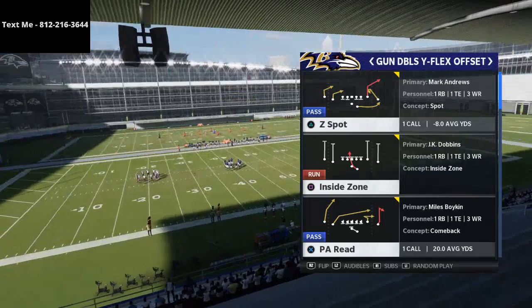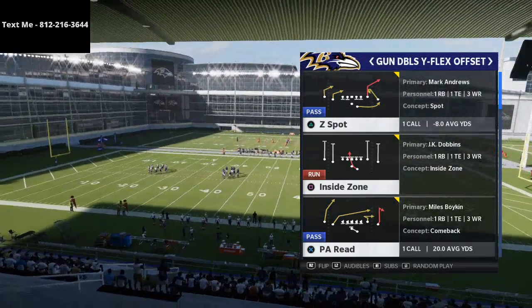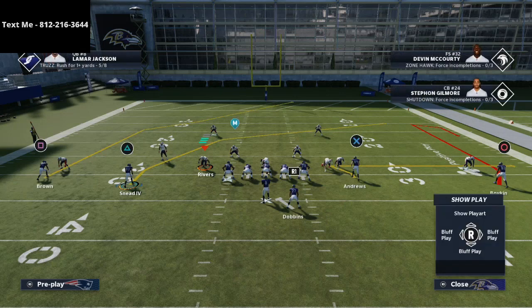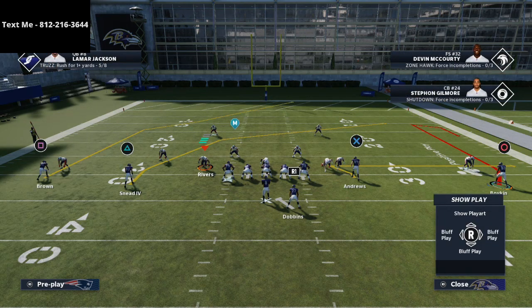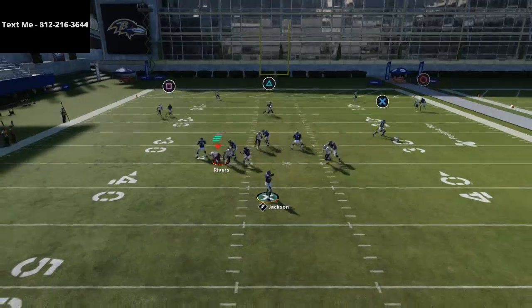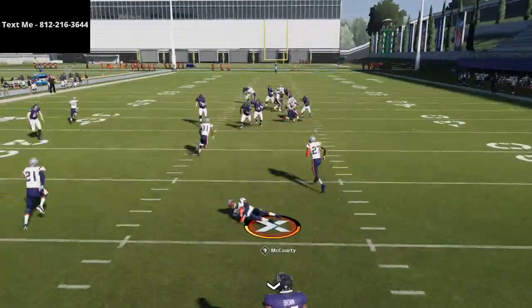You can find this route all over the place, but I want to specifically focus on it as it comes from the Doubles Y Flex Offset in the Spread playbook. With Boykin, you can do a plethora of things — I personally like to just fade him. At the snap of the ball, you're going to see this route get inside separation for Marquise Brown.